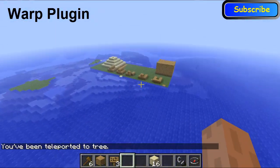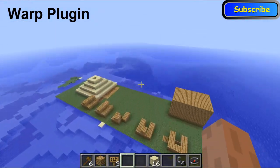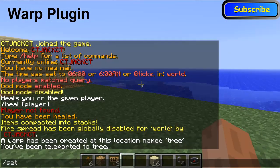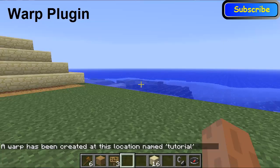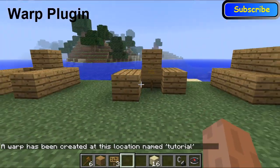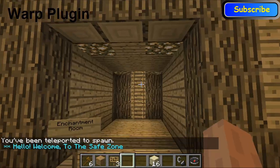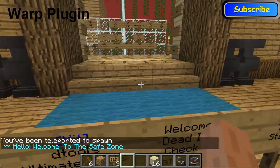I'll give you another example — I'm just going to create a warp here. 'Setwarp' and we're going to call this 'tutorial'. For example, I've set one in my world called 'warp spawn', and this will take you back to the spawn area on your server.